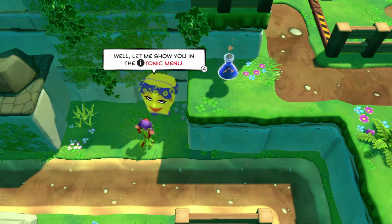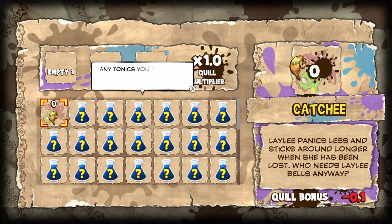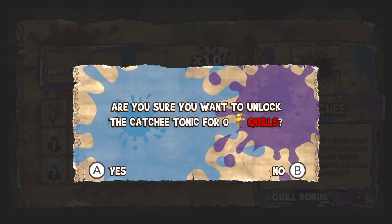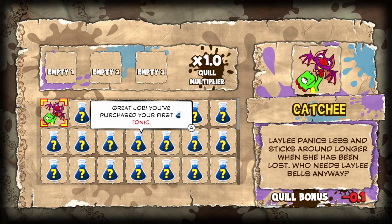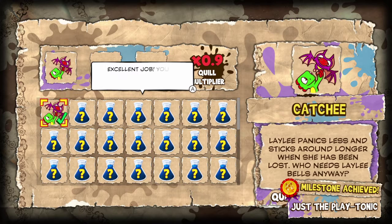Well, let me show you in the tonic menu. Okay, this is the tonic menu. Do we use quills for this? Any tonics you find in the overworld will appear in here. You'll have to buy them first with quills from the chapters, but luckily this one is a freebie. Press A to unlock one if you've collected enough quills. Try it now, press A. It's free! Great job, you've already purchased your first tonic. What does it do? Press A to select it. You can do three at a time. It's a multiplier.